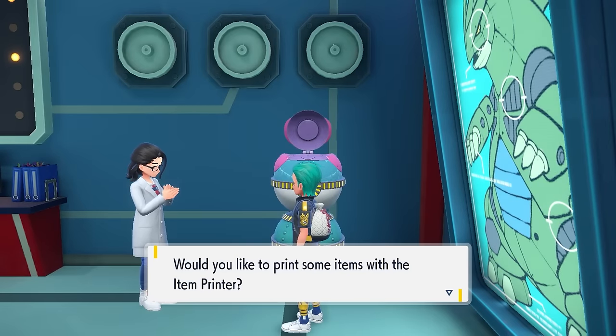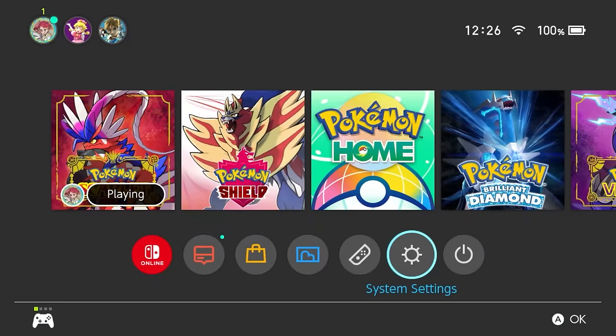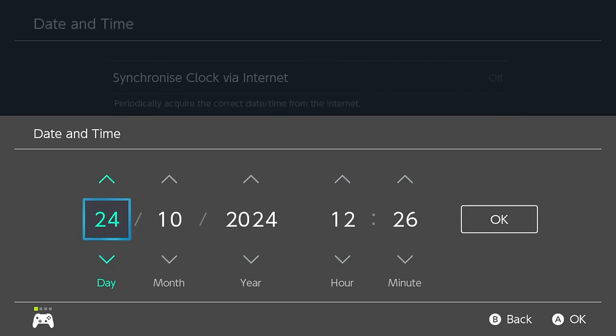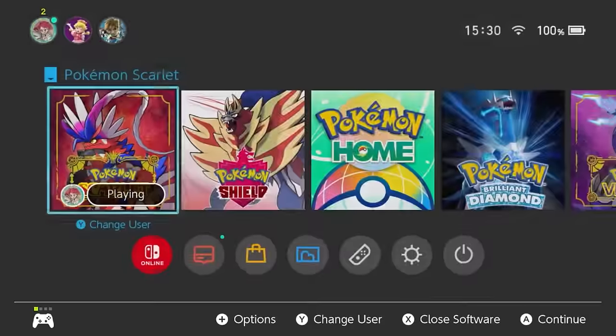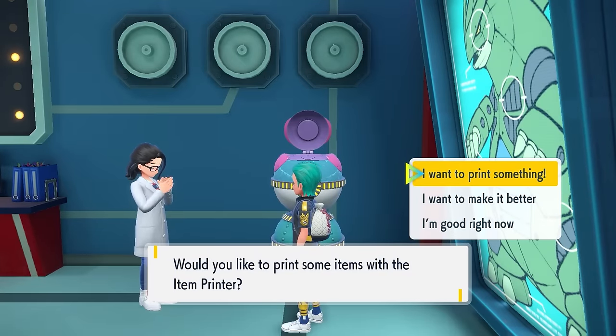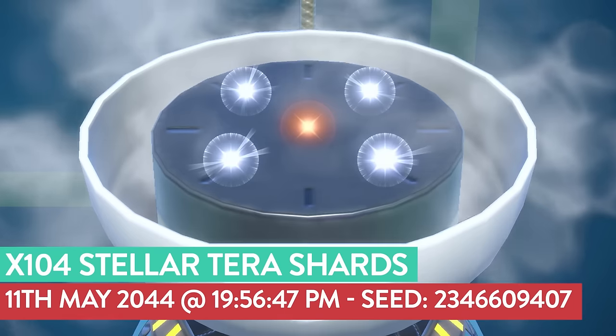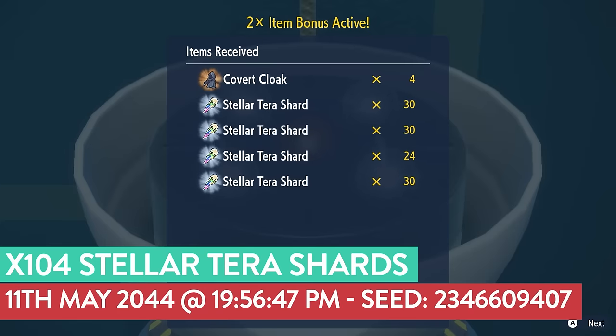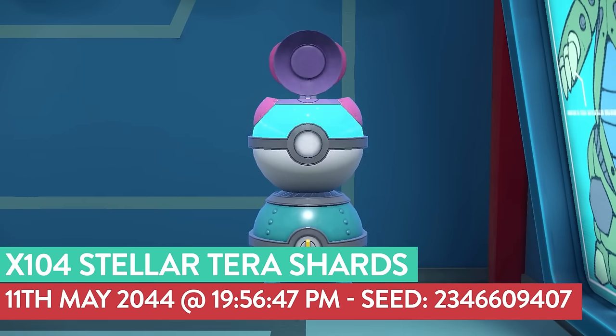Once you have the two times item bonus set up in game, you use the exact same method as for the Pokeball Lotto. Cancel out of the screen, position yourself in front of the item printer, start dialogue with the NPC until you're on 'I want to print something,' then go into Date and Time. All subsequent jobs for Terra Shards and other high cost items will be for five print jobs at a time, so you'll be able to do each job twice per setup. First up: 104 stellar Terra Shards — use 11th of May 2044 at 7:56 PM with 47 seconds delay.